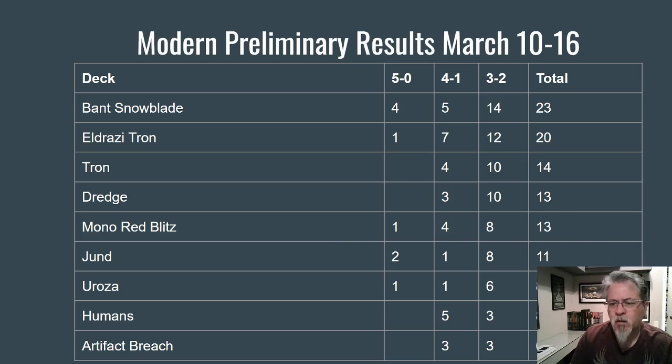I don't want to go all the way to tier three and four, but Tron, Dredge, Mono Red Blitz, and Jund seem to be the next level. Dredge cycles up and down depending on graveyard hate in the format. Jund is always around. Mono Red Blitz has kind of replaced Burn as the red-based aggro deck of choice. Tron is strong right now and showing results. Under that, in tier two, there's Rosa — the Uro-Urza Simic deck — which has been showing up quite a bit lately.